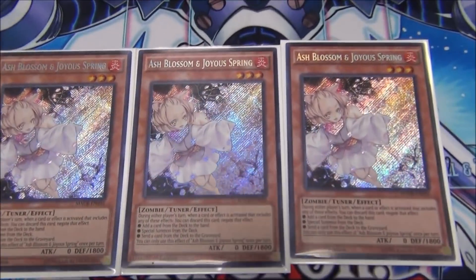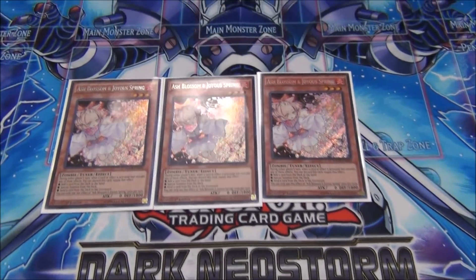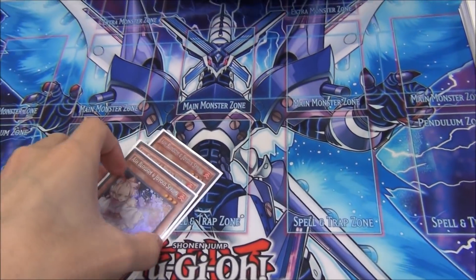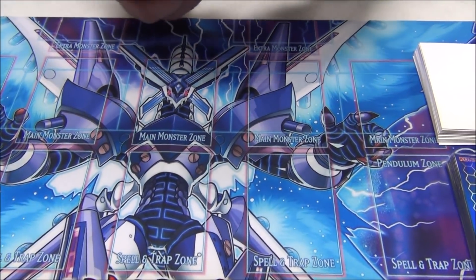People think it just searches — it doesn't just search. And then three Ash Blossoms — the most generic hand trap, most utility. And secrets always — they're looking good. We like high rarity cards over here. That's all the monsters.